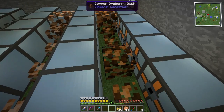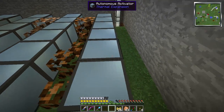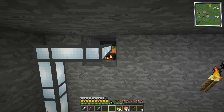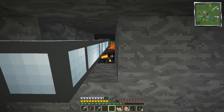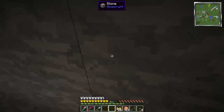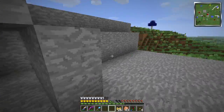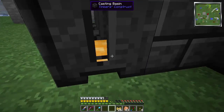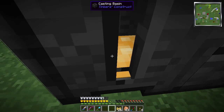Right now what will happen is these will grow ever so slowly. They will grow their ore berries; their ore berries will be picked. They will go into the item duct, out into Tinker's Construct smeltery — which I can see from here, that's awesome. We can see there's no copper in here right now — the copper berry is gone, but it is in here in our casting basin.